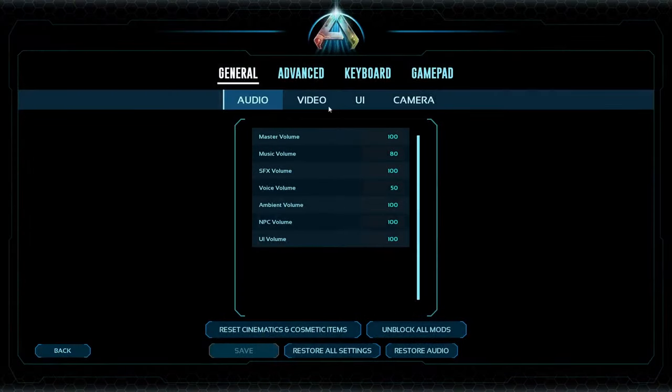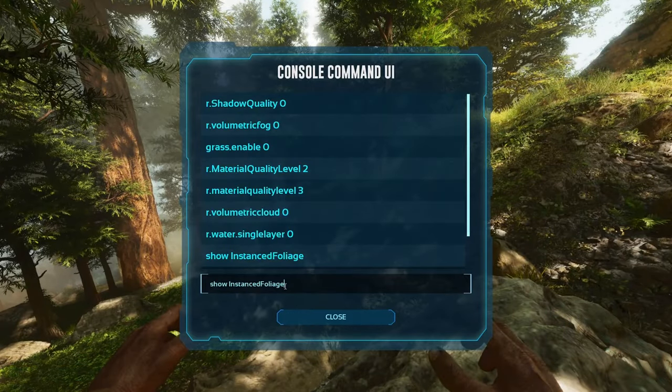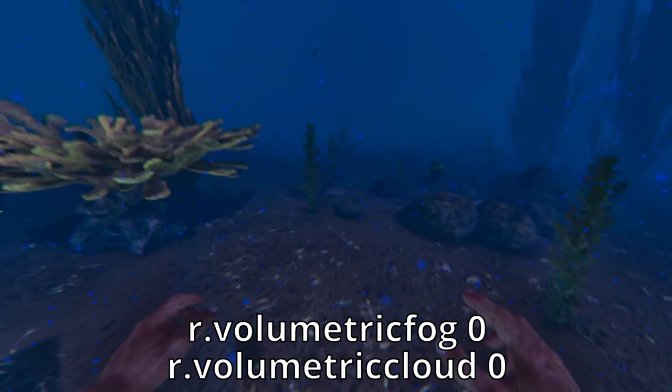Also, if you go to Settings, Advanced, and then turn on console access, there will be a new menu on the bottom left of your pause screen where it will save some of your commands so you don't have to type them in every time.